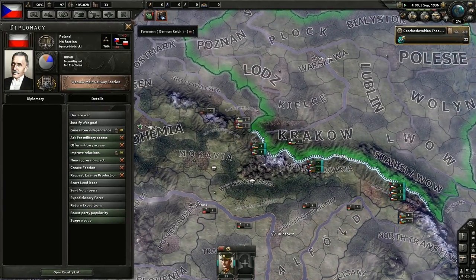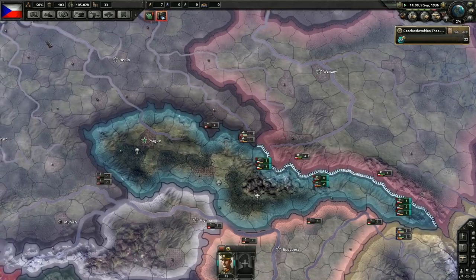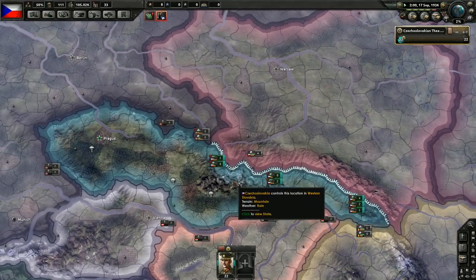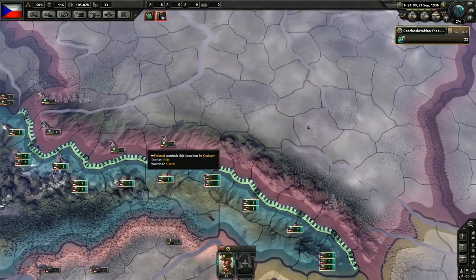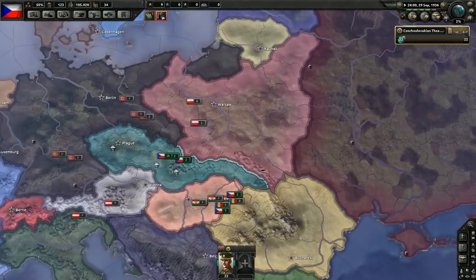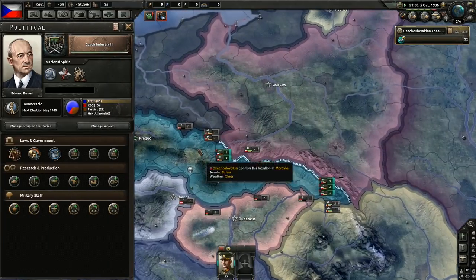We can't even justify a war goal yet. But once we go fascist and join the Axis, we could try to take some land from Poland — something to consider. The only problem is there are a lot of mountains on our border, so it's not going to be easy to charge across. It's the least of our worries right now though.